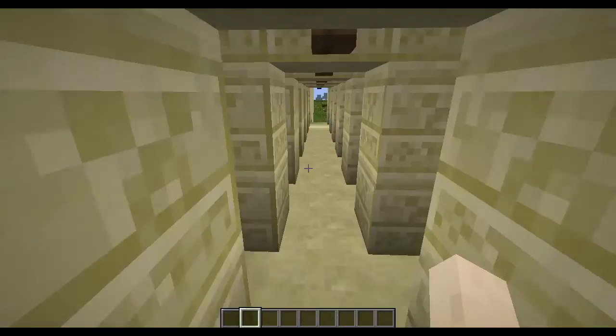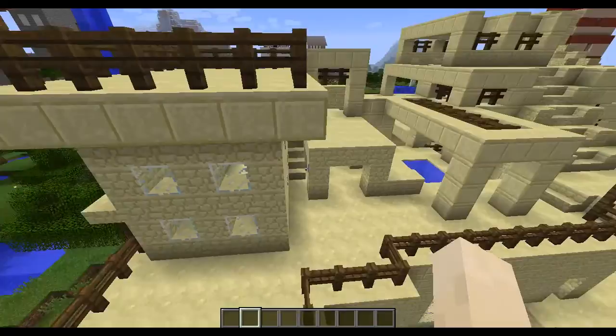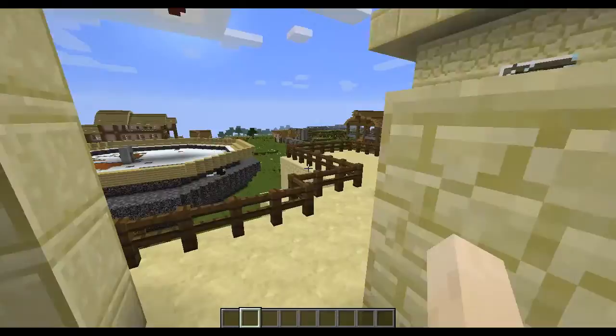Another fun thing — you can build something like this and then have all of your friends go in, put it in survival, and spawn a bunch of creepers and zombies. Creepers are annoying because they blow everything up. If you see a bunch of holes, it's probably because a creeper blew it up. You can put a bunch of zombies in and run away from them. It's really fun. See — that's where the creeper blew it up, right there.